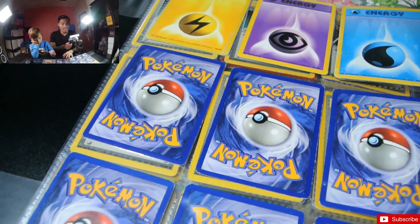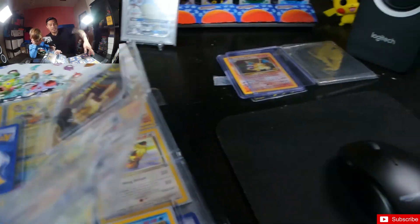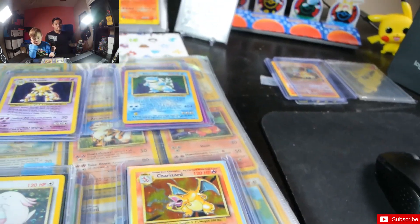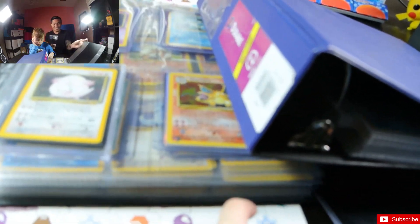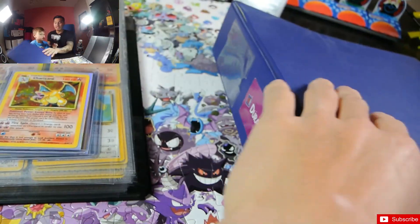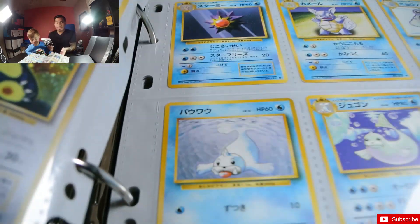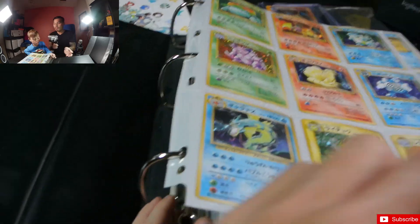And we finished it off guys — finally we finished the whole set! So this is what we're gonna do — let's put this in the front here. I wish we got a shiny rainbow Charizard. So we're gonna compare — this shadowless Alakazam English versus the Japanese Alakazam and see which one you guys like better.